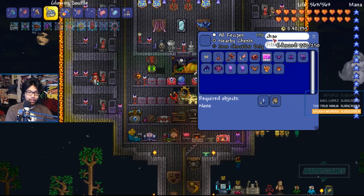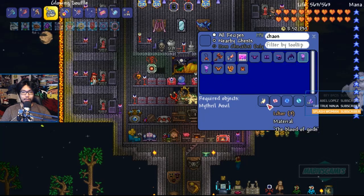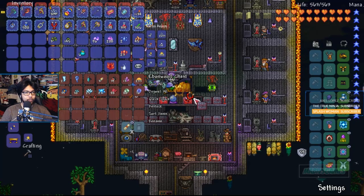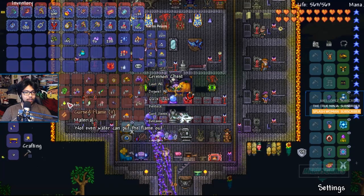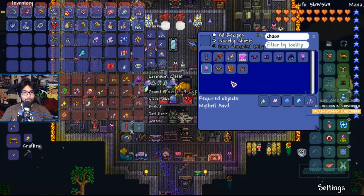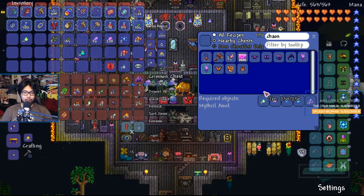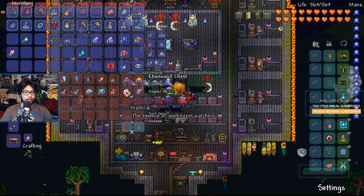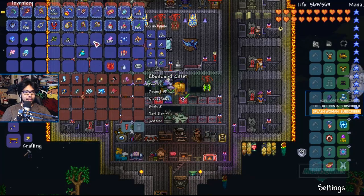To summon this Chaos Fire boss, we're gonna have to get some Cursed Flame and/or Ichor. What do I have — which one do I have in my world? Cursed Flame. Cursed Flame, one of each of these, and the crystal shards. Easy peasy, lemon squeezy. Soul Fright, Sights, and Maito. Easy, easy, easy. I'm gonna put the rest of this away.